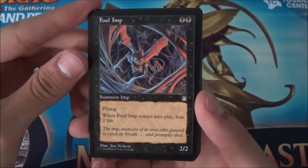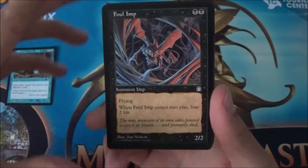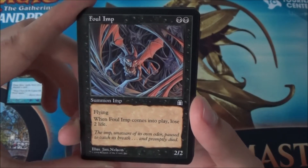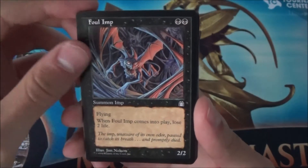Foul Imp — not that bad, not that good either. It's good for a draft maybe if you want to have evasion, but double black and the lose-two-life clause doesn't make it a really good card.